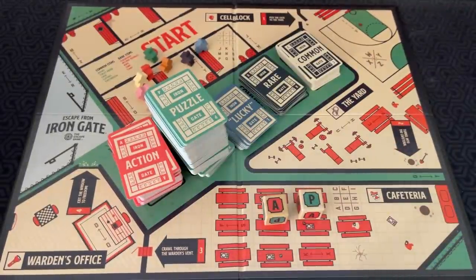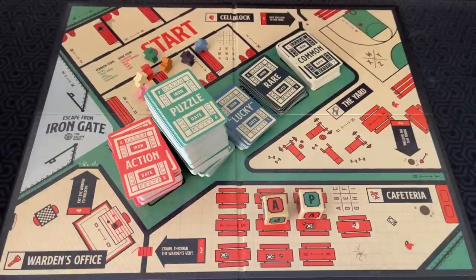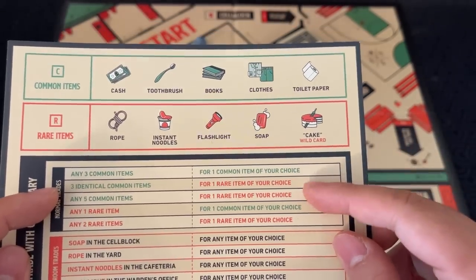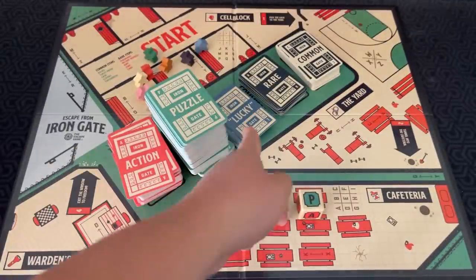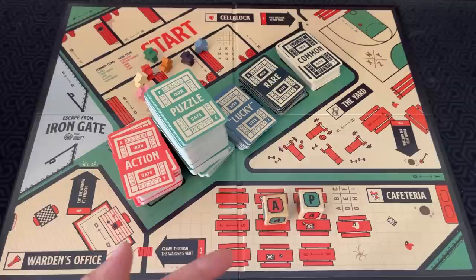Regardless of whether you do an action card or a puzzle card, after completing the instructions you may then choose one of the following options. You can trade with other players — trade items with one player once per turn. You can trade with the commissary: trade any three common items for one common item of your choice, three identical commons for one rare. There are all these different combinations of items you can exchange, and when you do, you discard those cards and search the decks to get the items you want.